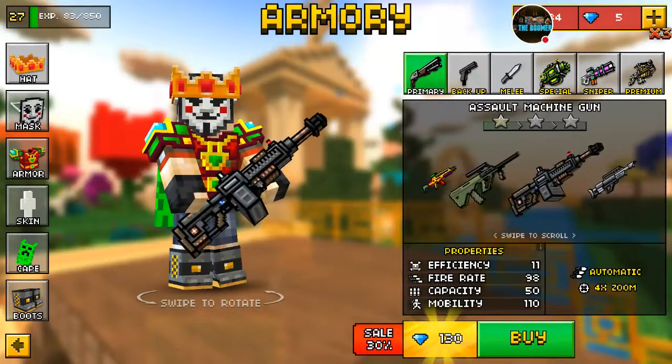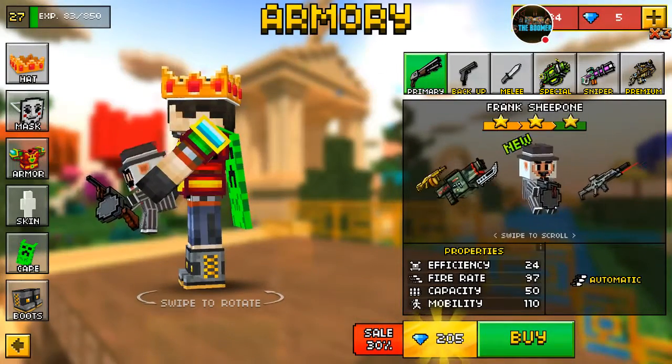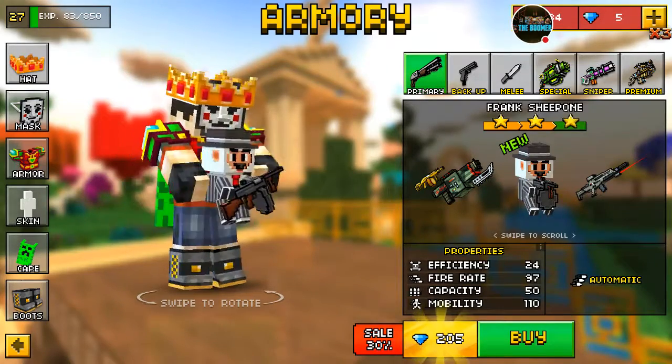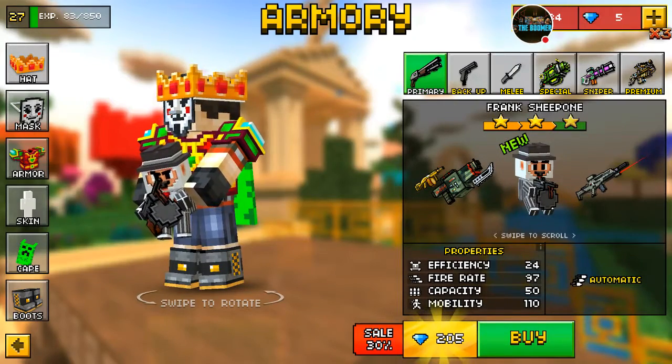Let me see if there's any brand new guns here, any new ones. We got the Frank Sheepbone. It's automatic. It actually has a Thompson — that's kind of crazy. This guy has a Thompson. Man, that's kind of crazy.